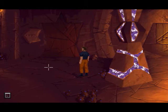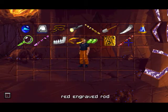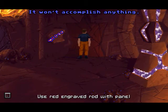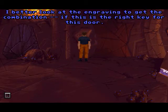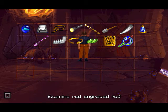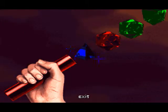Red door. So what was it again? Can he just use it directly? It won't accomplish anything. I'd better look at the engraving to get the combination, if this is the right key for this door. What do we have here? Blue. Pyramid. Red, green. And a green cube. These are the not-so-nice shapes — not sure what exactly it should be.